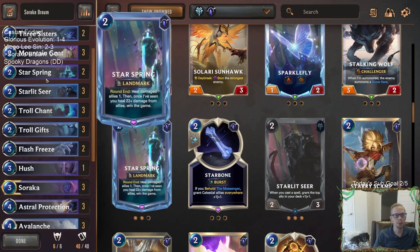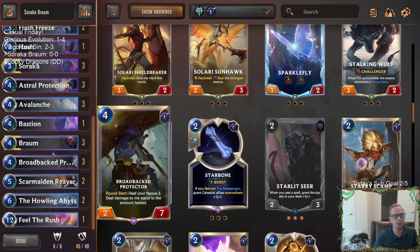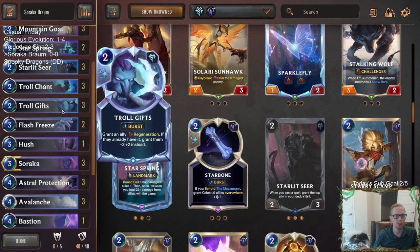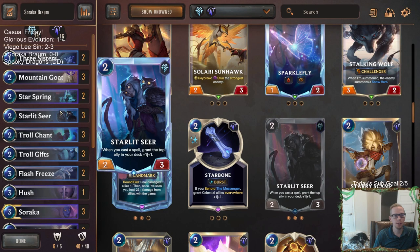Star Spring says heal damaged allies one at the round end, and once you've healed 22 or more damage from allies, you win the game. Regeneration counts as healing your damaged ally - so when Braum challenges a 3-3 and takes three damage, round end it regenerates back, and Star Spring counts that as three toward the 22. We have Braums with regeneration, Scar Maiden Reaver with regeneration, and Troll Gifts to grant either Soraka or Broadback Protector regeneration. Troll Gifts is also great on Braum giving it the plus two plus two.